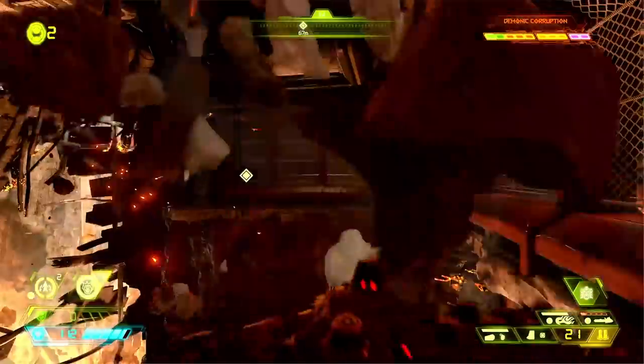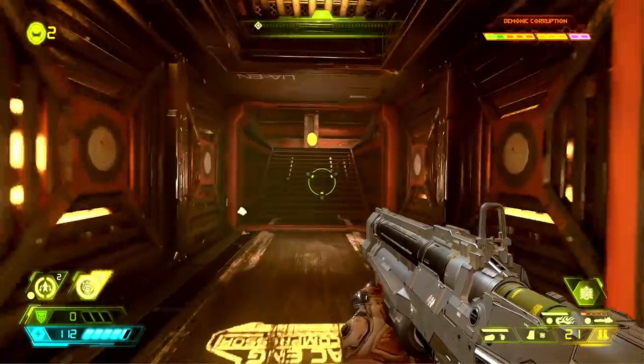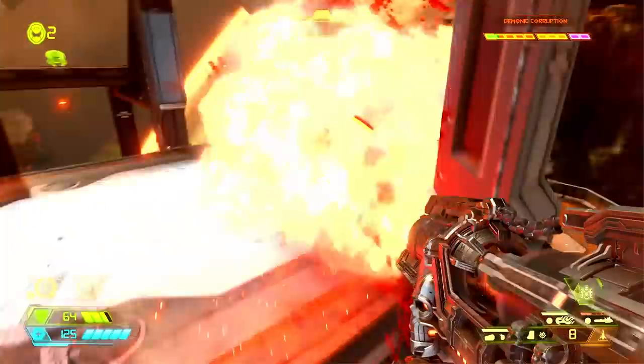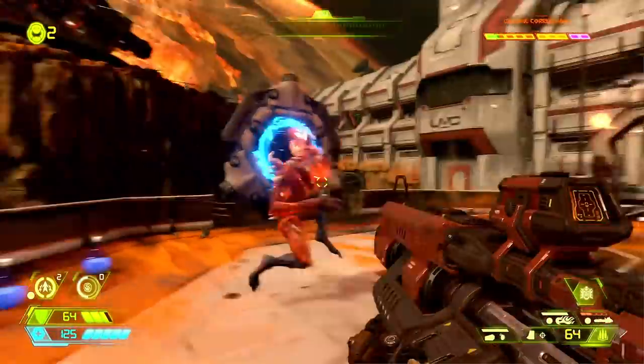We've played Doom Eternal at E3 2019 and got a look at fresh gameplay, and several ice baths later, we're composed enough to bring you this: a list of some extremely frickin' metal things you'll do in Doom Eternal. Throw up those devil horns, or just throw up when you see what happens to this horned devil.